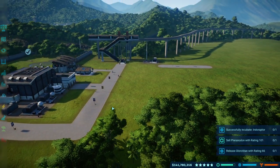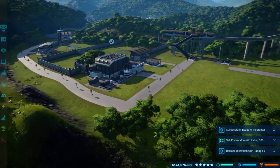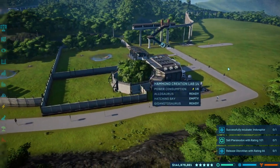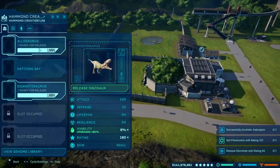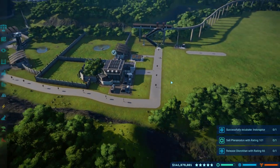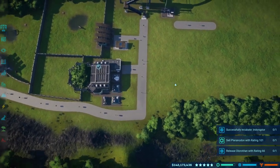Hello everybody and welcome to another video inside of Jurassic World Evolution. Today I want to make some more enclosures for carnivores. We currently have Giganotosaurus and Allosaurus ready, so I'm going to focus on getting those dinosaurs an enclosure.